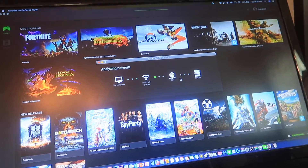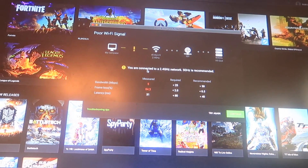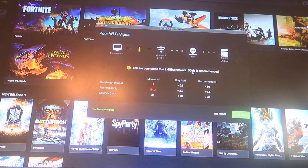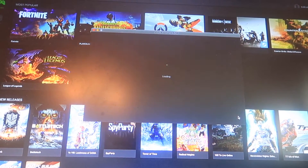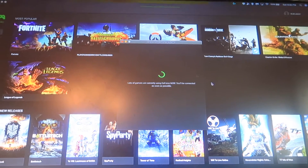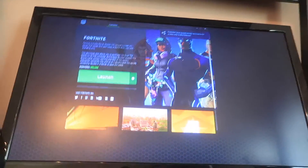This is going to take forever. It gave me a warning: 'You're connected to a 2.4 GHz network. 5 GHz is recommended.' I am loading Fortnite with a very crappy internet connection.